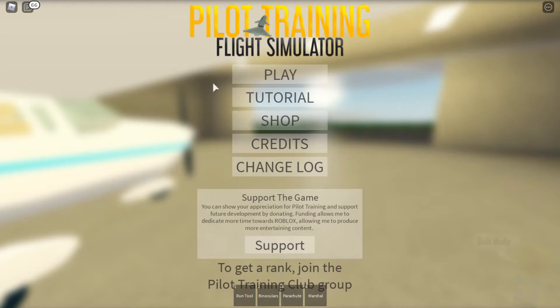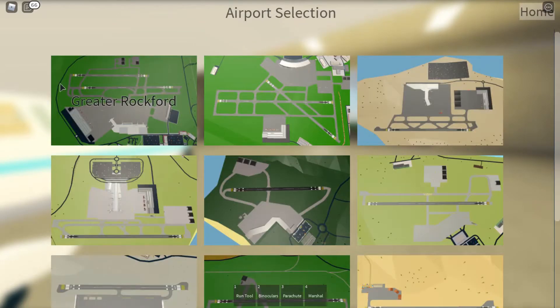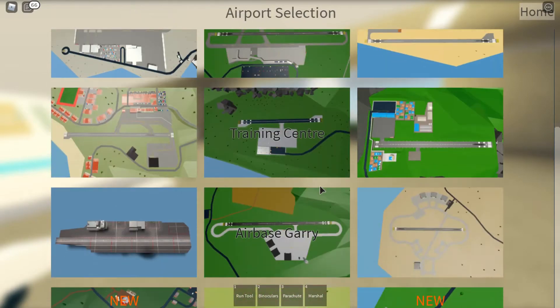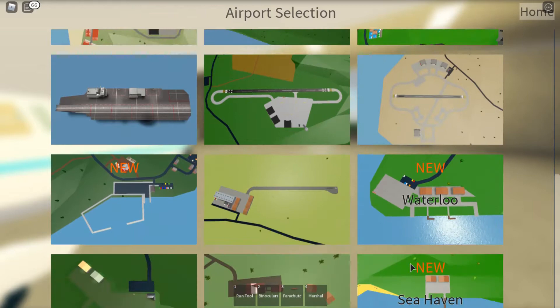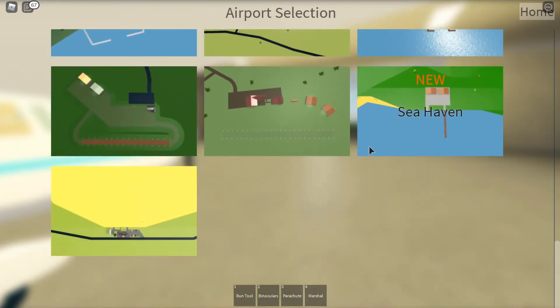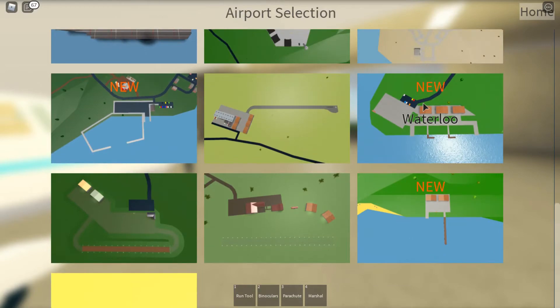Hello, this is Fizzy Siren, and welcome back — or maybe welcome — to Pilot Training Flight Simulator in Roblox. They got an update today, and I play this game a lot because I like flying planes. So basically, they've added water planes, and I think I'm going to start at Waterloo.